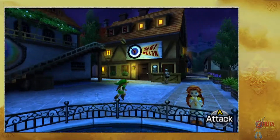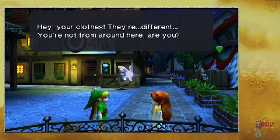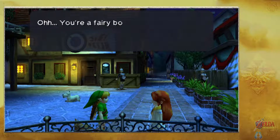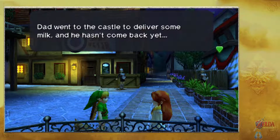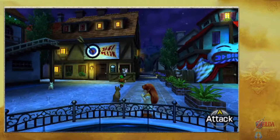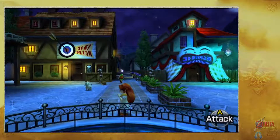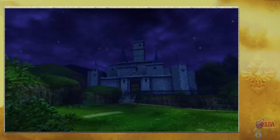It is nighttime, so Hyrule Town is going to be a bit of a bother. Everything is closed and there's not much we can do. There is one particular shop open, but nothing I can really do there yet. A girl named Malon stops us — she's a fairy boy from the forest. Her name is Malon, her dad owns Lon Lon Ranch, and he went to the castle to deliver milk but hasn't come back. A guard says kids shouldn't be wandering; staying indoors until morning doesn't let time pass.